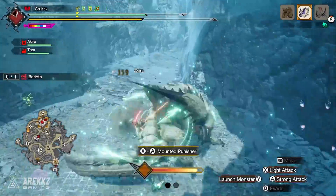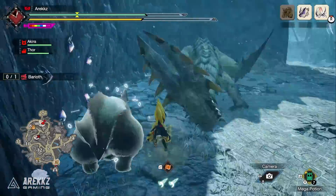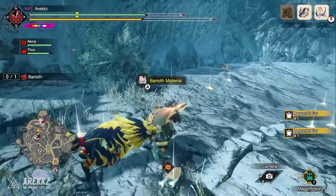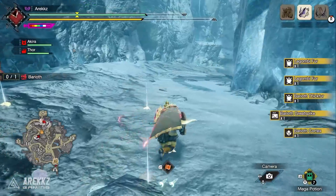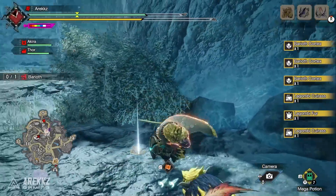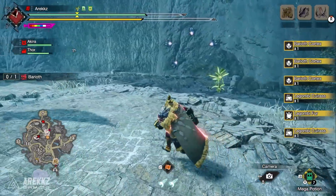Once you see all five shinies drop, yeet the monster into the other one, repeat the process in reverse, and if you want, seek out the third monster on the map to get as many materials as possible. If you're only farming one monster, just do this on your target of choice. Either way, using the golden Wyabug with Wyvern Riding lets you get five additional shiny drops, which is a game changer.